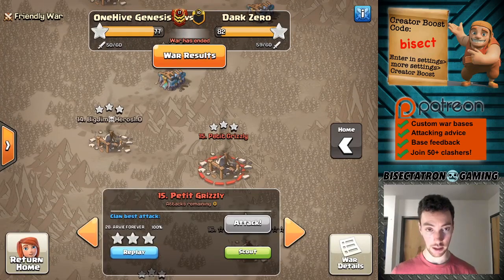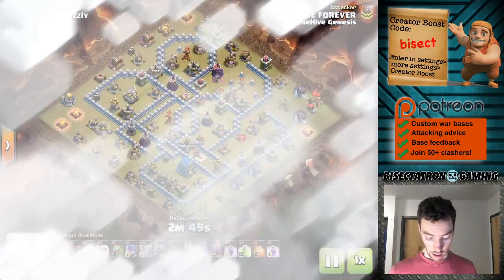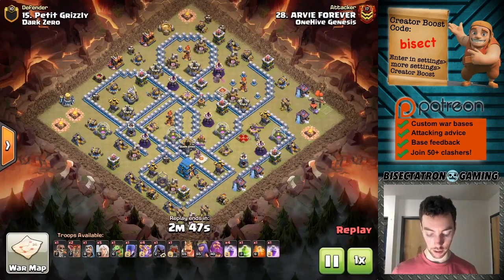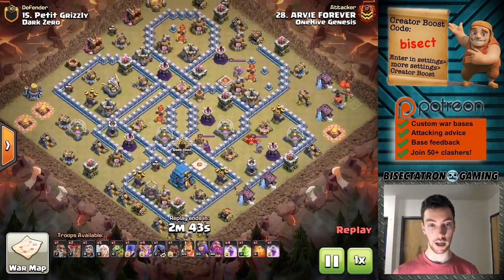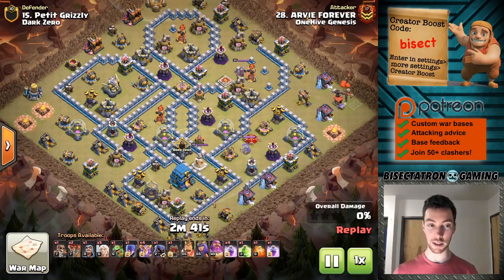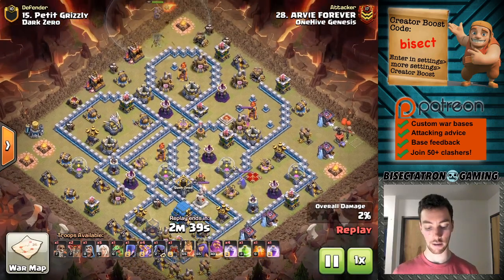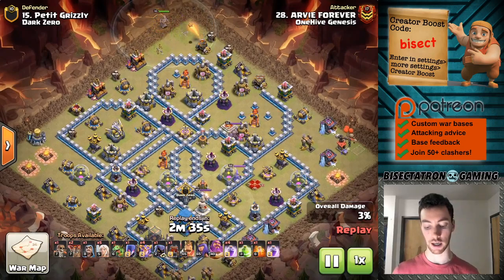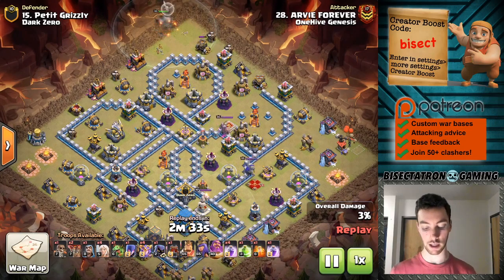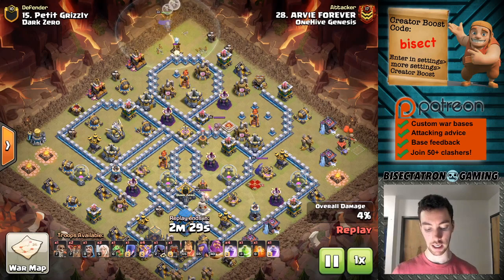Down to number 15. This next attack was definitely the most popular we saw across all Town Hall levels — the Super Witches, but especially at Town Hall 12 and 13 — really just being reliable.